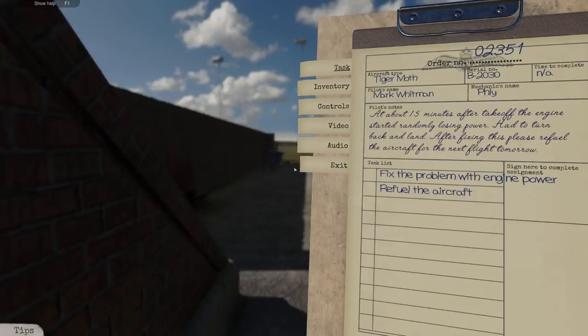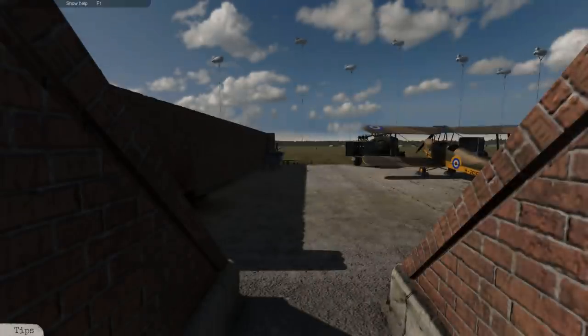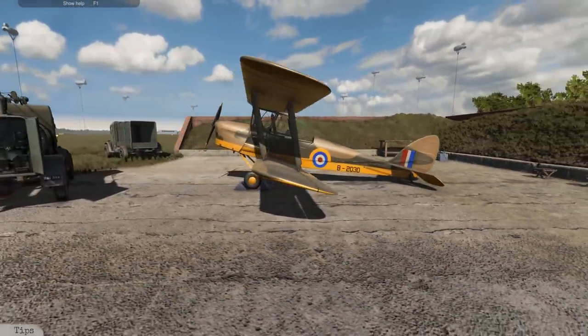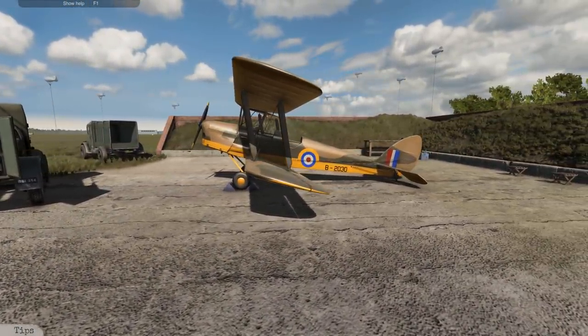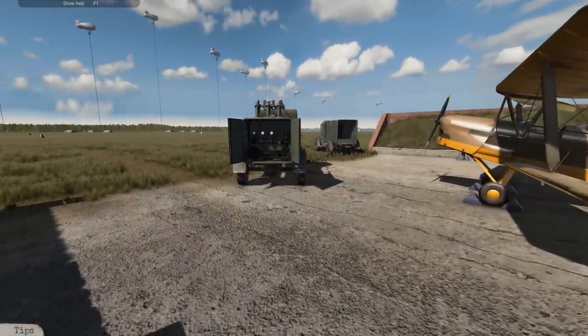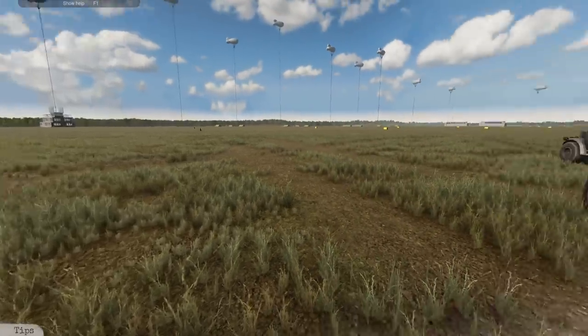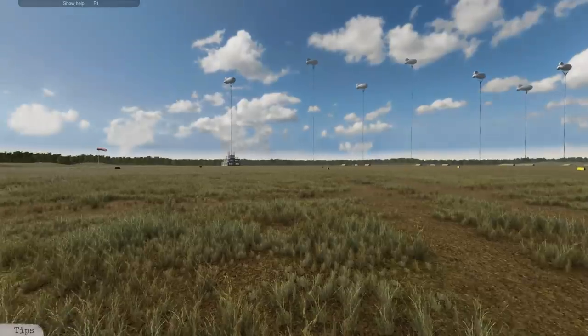Here's our aircraft — the Tiger Moth, twin cedar. Looks like a trainer if I had to guess — there's no guns inside. And here's the airfield; I wish it was a little more lively, kind of dull, but there are some Spitfires that fly over every now and then.